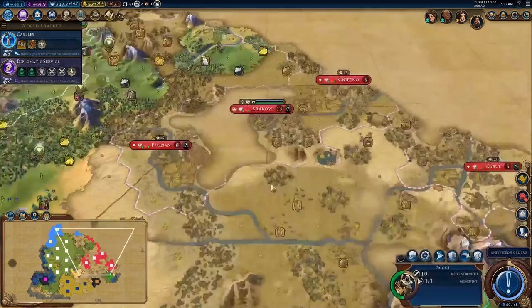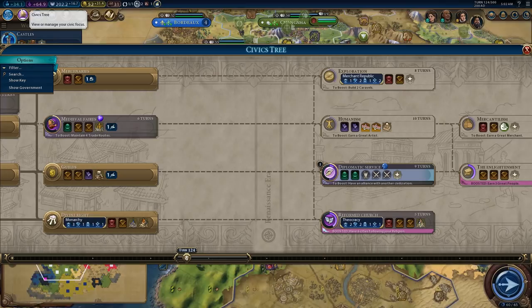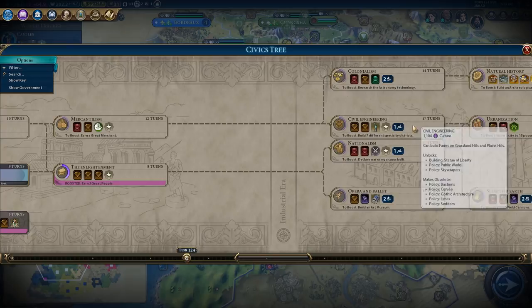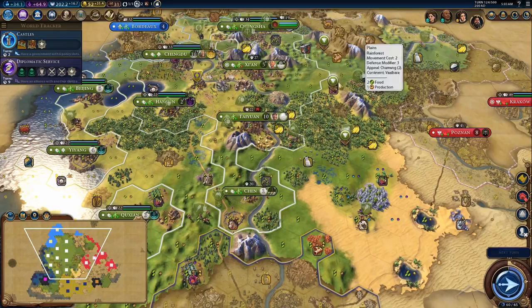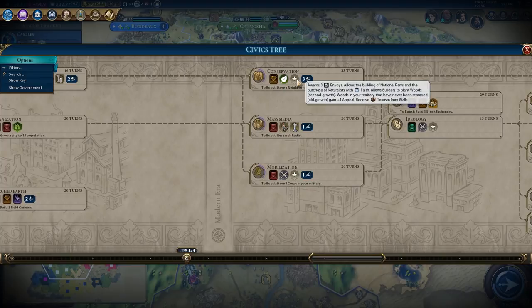Let's get some more tile improvements. So, not a lot of optimization right now — really what we're getting, the sort of plan here is: we need to unlock castles and siege tactics, and then we need to build all of our medieval and renaissance walls before we finish civil engineering, because civil engineering makes limes obsolete. This card here is limes — when we get to civil engineering it makes the limes policy obsolete. What I'm basically trying to do is get all my cities out as fast as possible so I can get all those walls. Once we have all those walls built, we will get plus six tourism per city from the walls when we reach conservation.